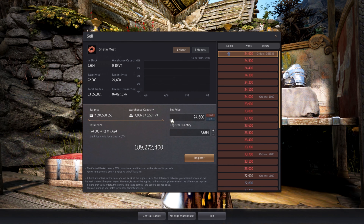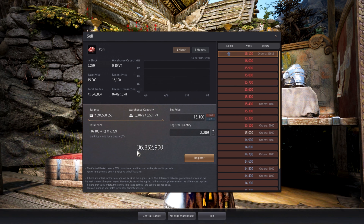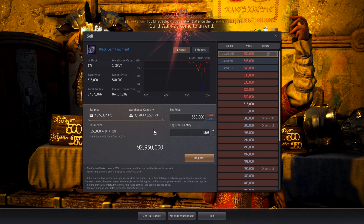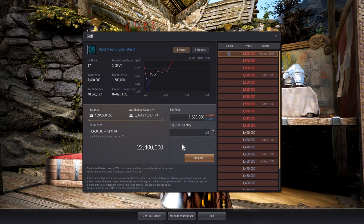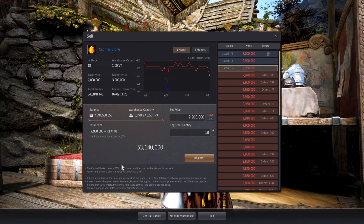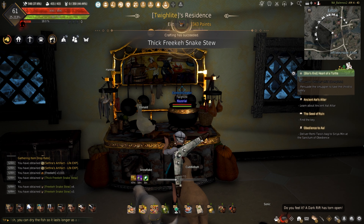Starting out with the snake meat, I was able to make 189 mil. The scorpion meat will make about 48 mil, which is kind of sad. The pork, if you choose to gather it, can make at least 36 mil — it wasn't the real focus here. The black gem fragments right now will make about 92 mil if I choose to sell them. The sharps made 10.6 mil and the hards made 22.4 mil. Finally, after converting the dusts into Kaffras, I was able to make about 54 mil. All of this together comes to a total of 460 mil, which was more than I thought I was going to be able to make.